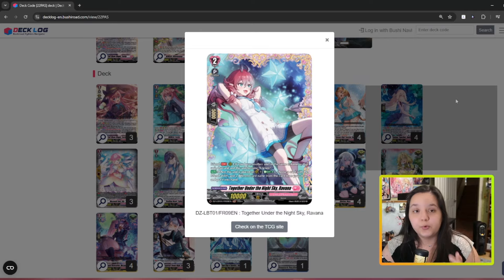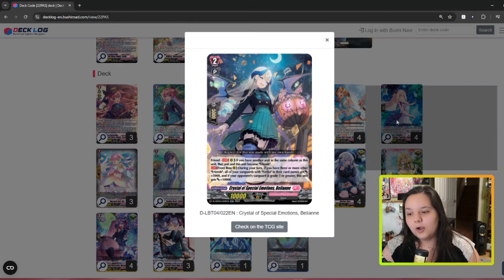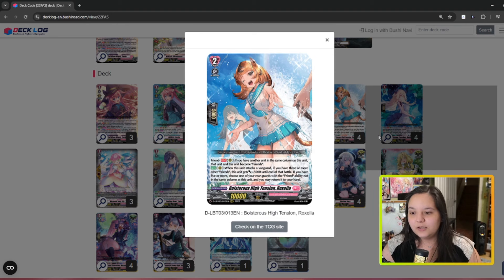This is the Halloween card — Roxelia. She basically just has a ton of power. If your opponent is grade three she gets even bigger. Roxelia is insane — she gets power, she's a Friends card, and on top of that she can bounce a card that isn't herself somewhere else. You can choose another rear guard in a different column and bounce it back to hand.